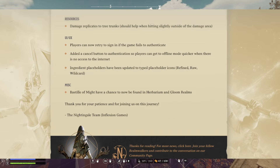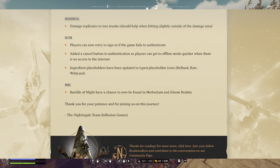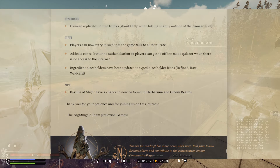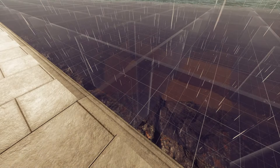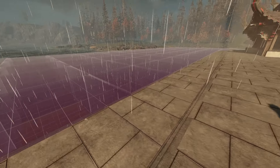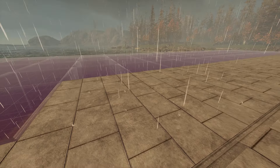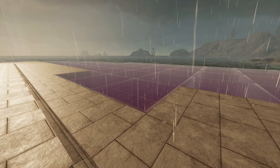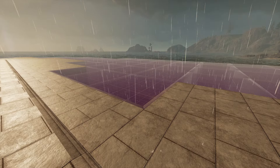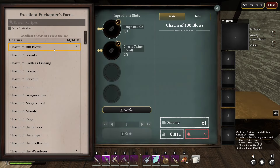For miscellaneous, the Bastilla of Might has a chance to now be found in Herbarium and Gloom Realms. Thank you for your patience and for joining us on this journey — the Nightingale team. So this is a pretty great small update, solving a bunch of issues and tightening things up. For some initial first impressions, load times still seem to be quite long, but the smoothing of lag when interacting with crafting from storage and general lag too seems to be getting toned down, which is great.